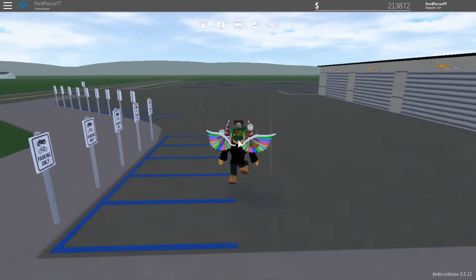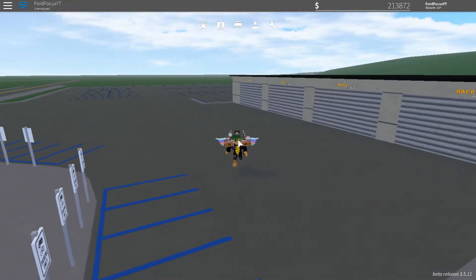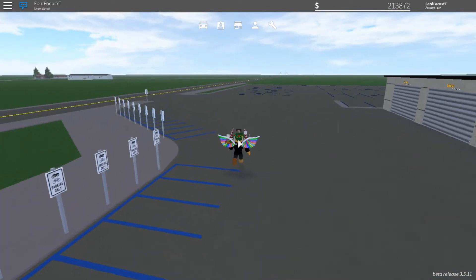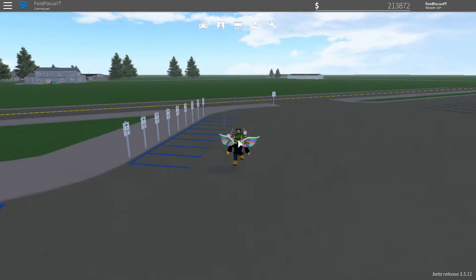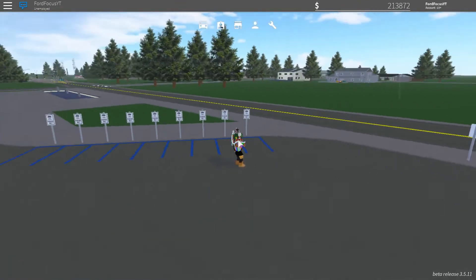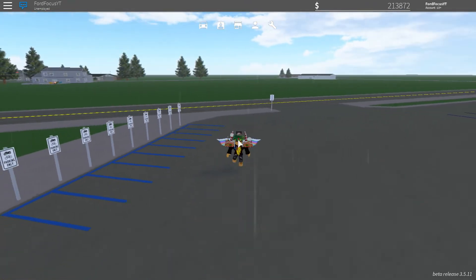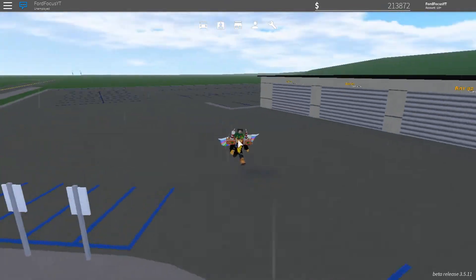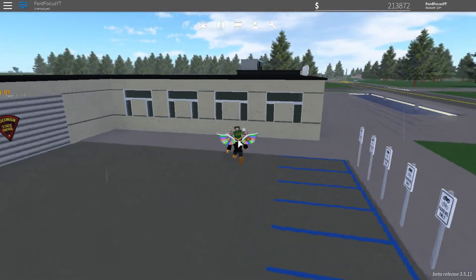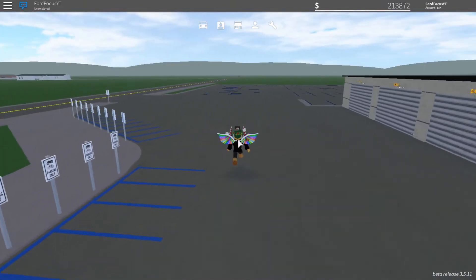Over here you have a big parking lot. You'll see that these parking spaces that curve around are really small — that's because for Greenville police role players, they have motorcycles that they can use those parking spots for. And I bet somewhere in the near future that there will be access for citizens to use these kinds of motorcycles.